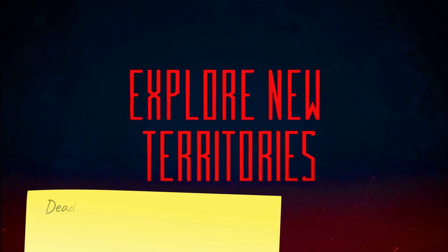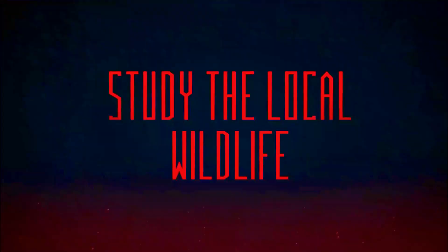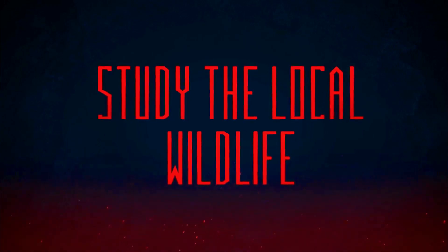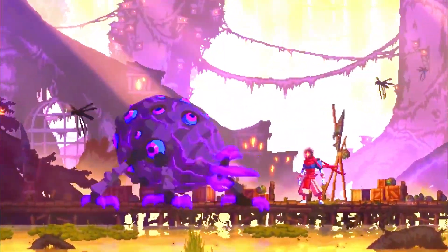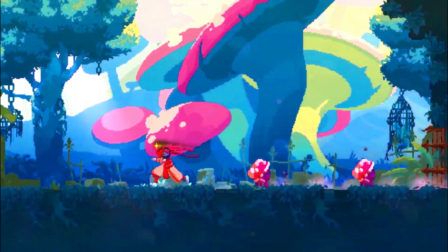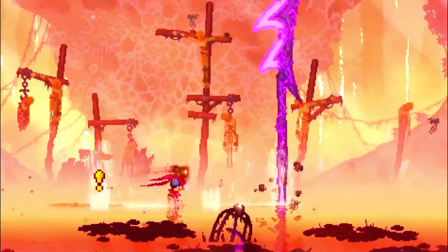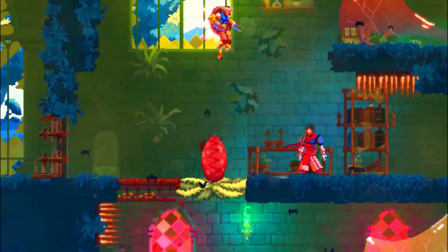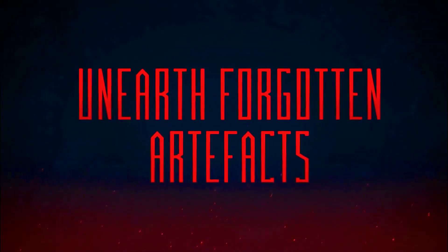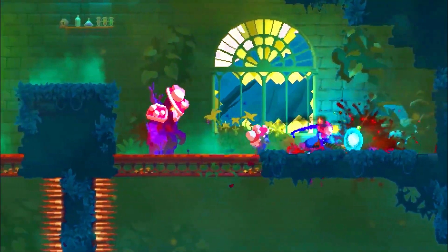Dead Cells is one of the best roguelike platformers available on the Play Store. The Android port is fantastic. You can select from 30 FPS, 60 FPS, and unlimited FPS in the game's settings, and there's also an HD graphics option for everyone with a beefy device. We've spent a lot of time playing this roguelike on Android and can confidently say the game runs like butter at max settings on high-end hardware. While this title demands precision controls,